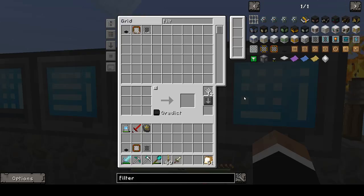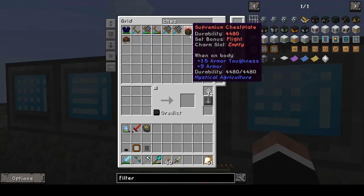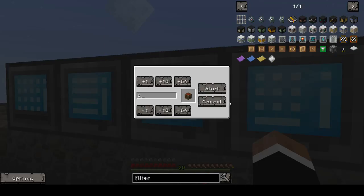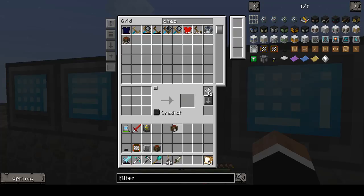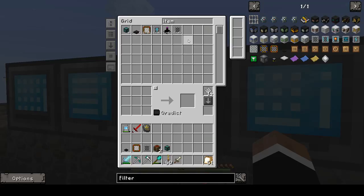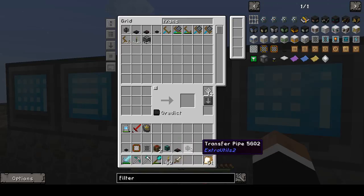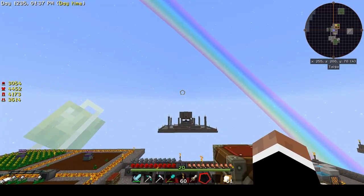We're going to need our filter and a basic filter. We'll also need two chests and some item conduits. We'll just need one of these. We will need a transfer node, item-wise, and we are going to need transfer pipes. I do believe that's all the items that we're going to need to do this. So let's go ahead and go over here.